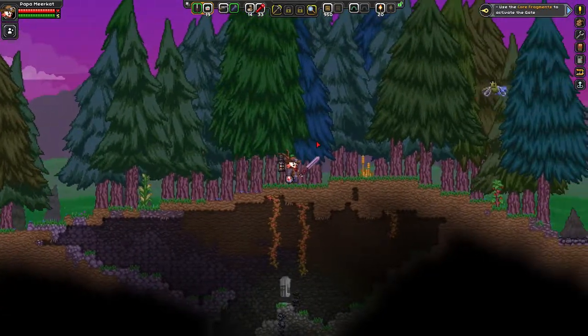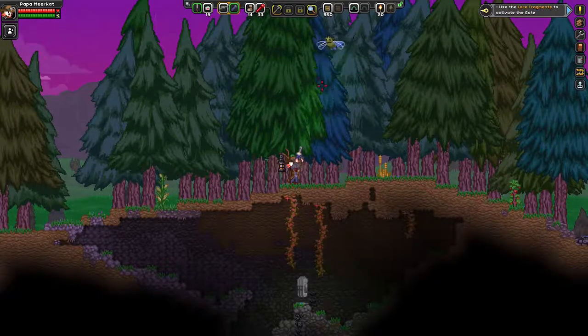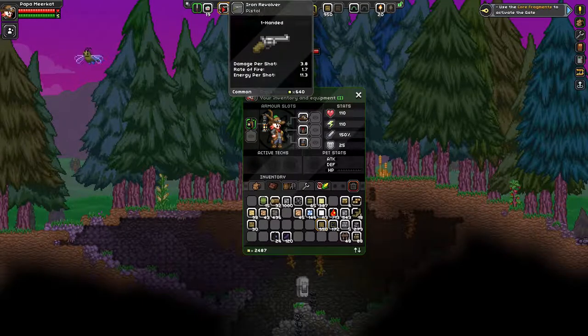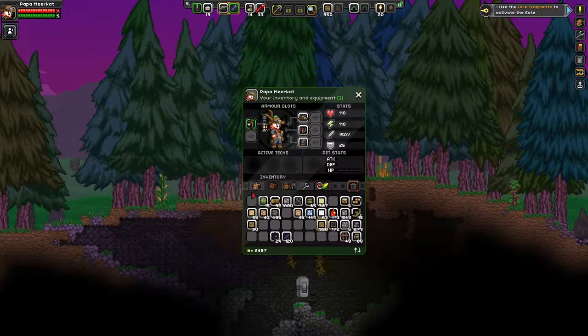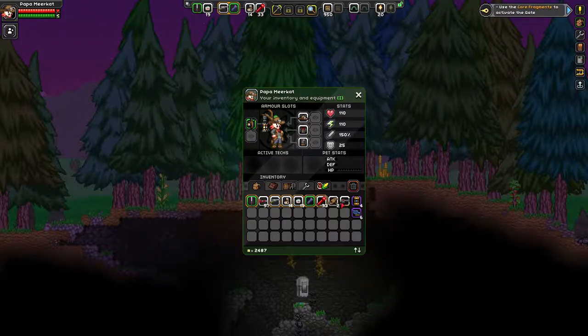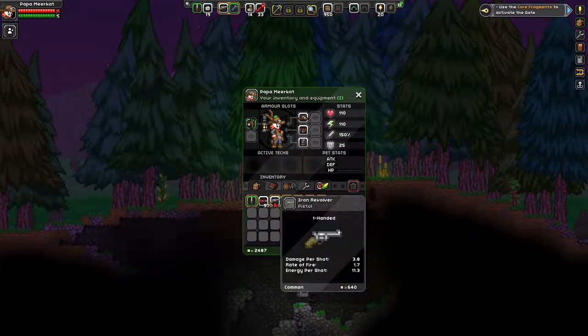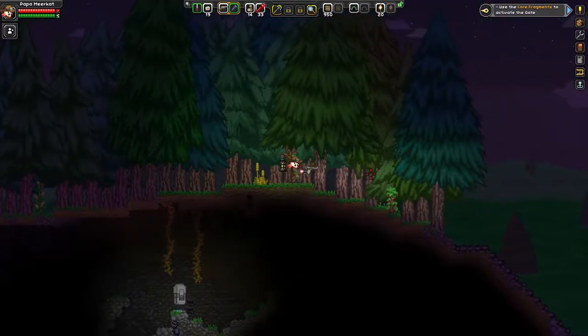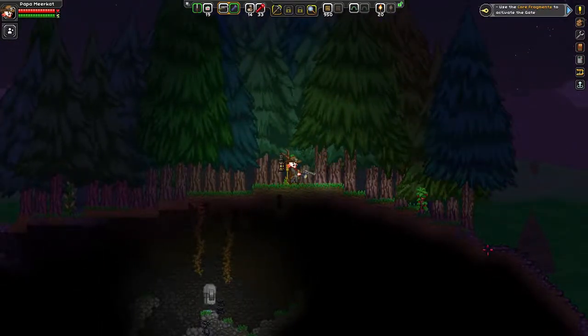I built this gun - the iron revolver pistol. It has 3.8 damage, a certain rate of fire, and energy per shot is pretty high compared to this gun I found, which is 1.156 at 3.4. So this one fires faster but does less damage, while the iron revolver fires slower but does more damage and costs more energy.